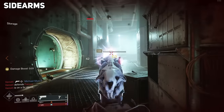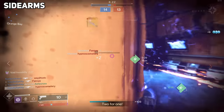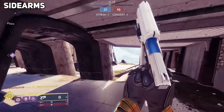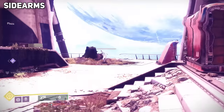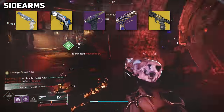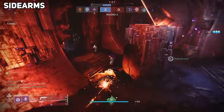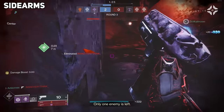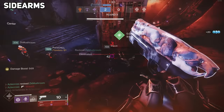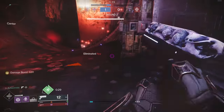Sidearms actually received a huge buff to their aim assist at longer ranges, making them a great option for PvP now. Things like Trespasser and Drang are dominating the Crucible. Note that Forerunner was not included in the auto-aim buff, though it's already very good. But Trespasser, Traveler's Chosen, Drang, Brigand's Law, Cryostesia, and Devil's Ruin all synergize so well with Gyrfalcon's. I'm not going to dive into TTK values for sidearms because they're just so fast and spamtastic. Instead, I want to point to a weapon that may synergize the best with Gyrfalcon's — and that is none other than Rat King.